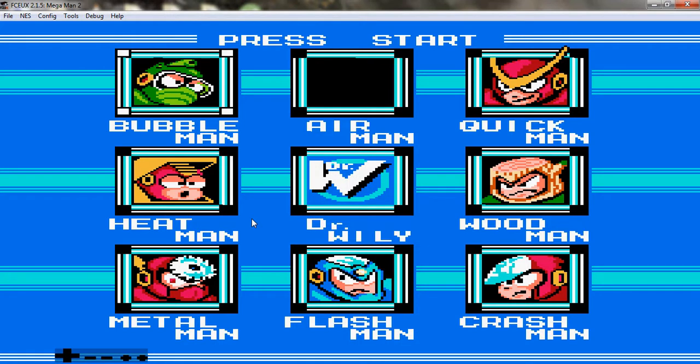Hello everyone, Gabriel John Coombs here once again, getting back to Let's Play Mega Man 2 for the Nintendo Entertainment System. In the last video, we made our way through Air Man's stage, fought Air Man, and we got the Air Shooter. In this video, continuing on in alphabetical order, next up according to the list would be Bubble Man.